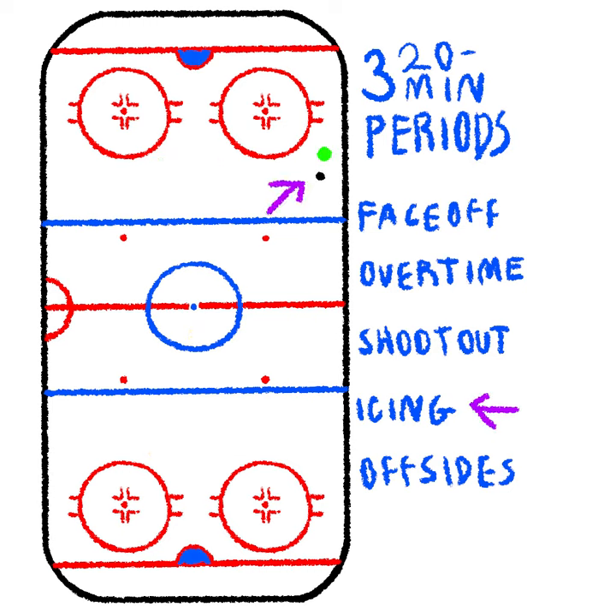Icing is when the puck is shot from over here and ends up, without anybody touching it, way over here past the opposite goal line. Offsides is when a player crosses the blue line into the attacking zone before the puck. And that's about all we need to talk about right here.